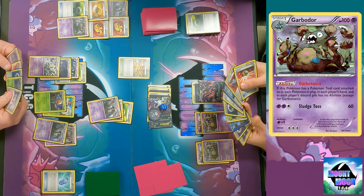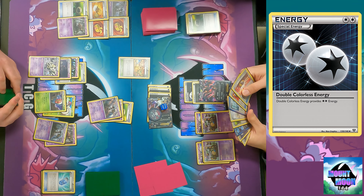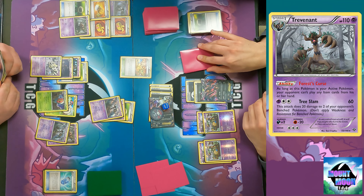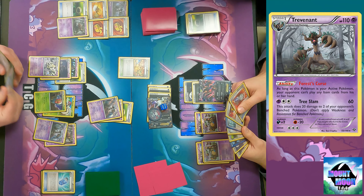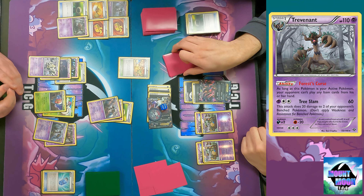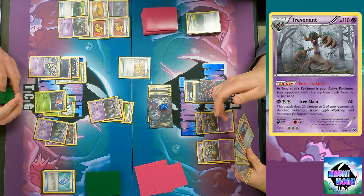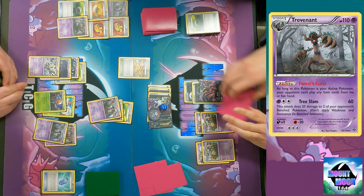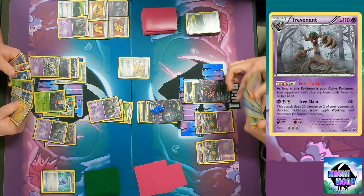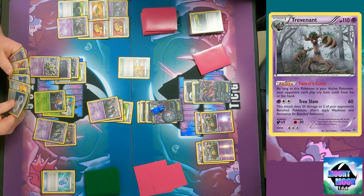Just evolve into a second Garbodor. I don't have items anymore - I can't play items. I should attach to the Huge. I'll get that ready - somehow I'm able to switch out and get this Darkrai healed. I think I'm pretty much on the waiting game because I can't attach that other Float Stone in my hand since my items are turned off and tools are items at this point. Could you imagine if back then tools were not items? Item lock decks would be kind of pointless.